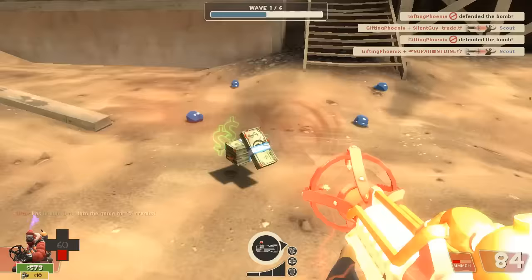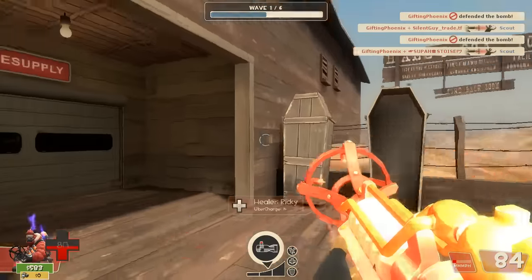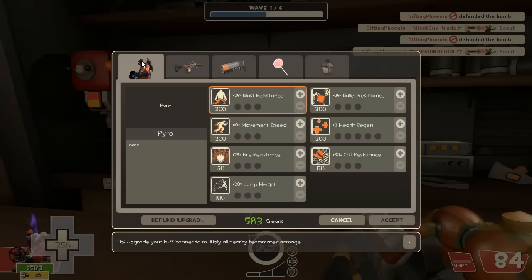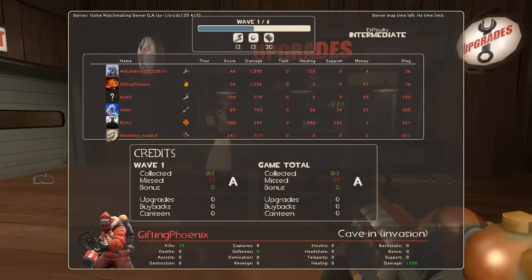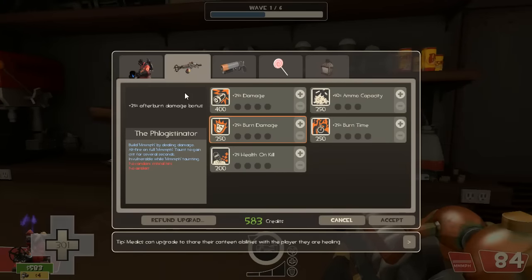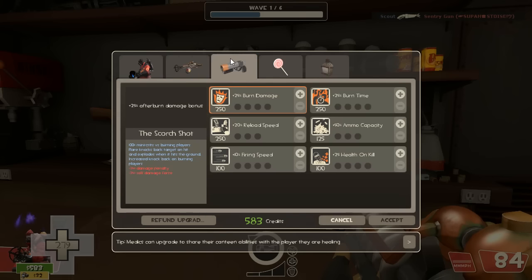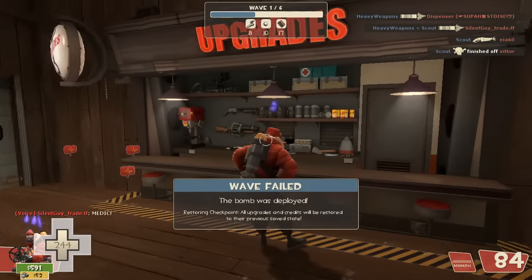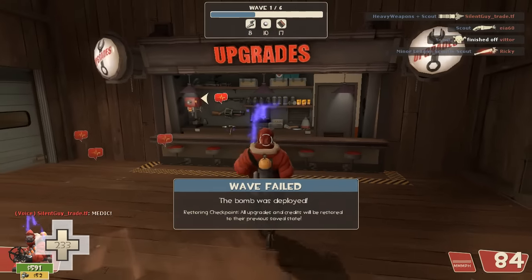I suggest you guys do this practice boot camp. Let me just show you real quick — on the left is where our resistances are, and if you press Tab you can see we're gonna have Scouts, so Bullet Resistance might be good. Here's where you upgrade your damage — this is upgrading your damage for your Scattergun, this is Melee Weapon, and that is Uber Canteens.